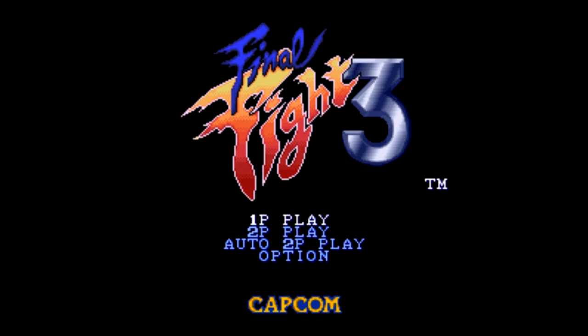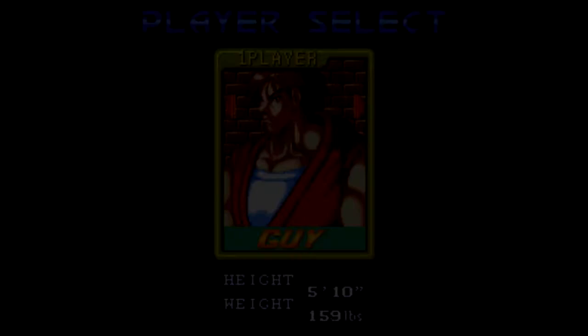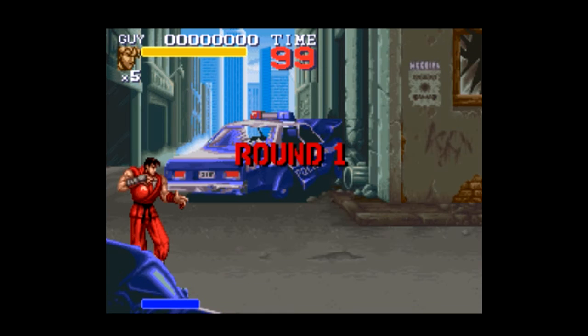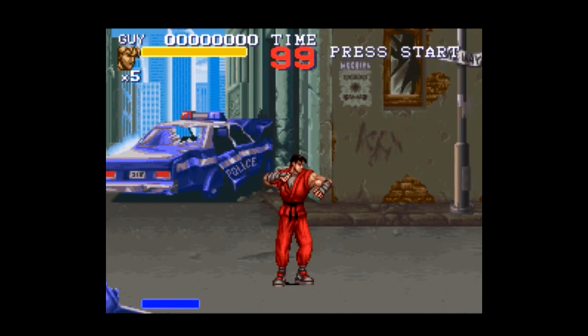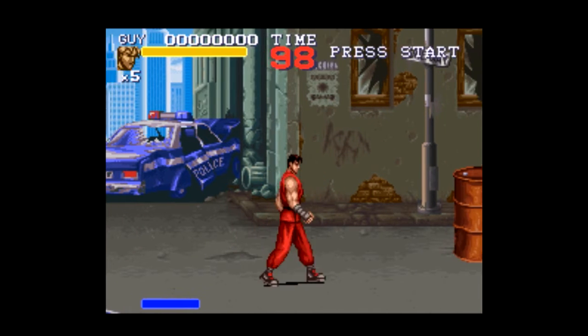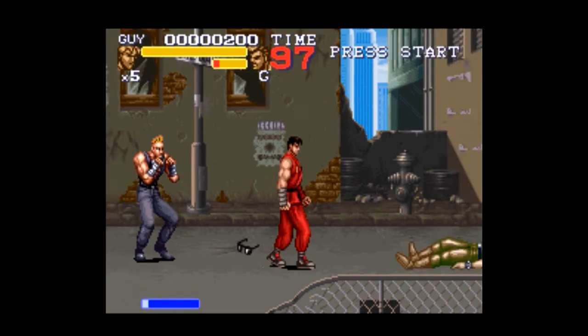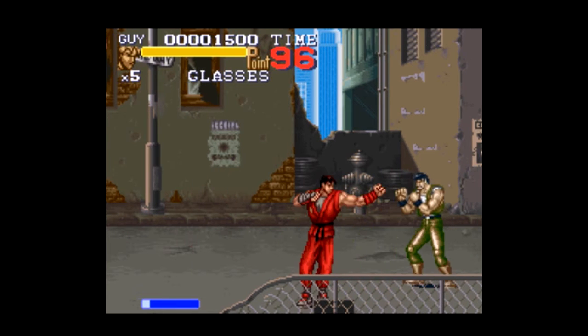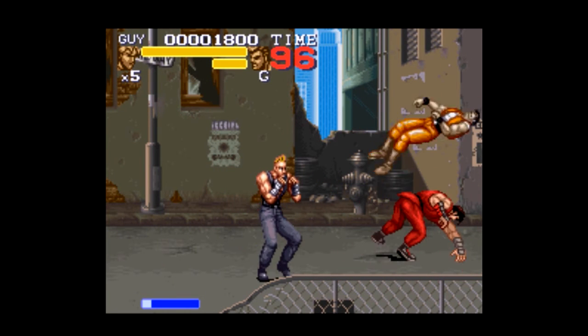Hagar is the mayor of this city called Metro City and he's about to go beat up his citizens. No, we're playing as Guy. Let's see if these controls are set up. You're Ryu. No, he's Guy — he's much cooler than Ryu. He looks exactly the same, except lankier. He does look a little lanky in this sprite. He looks more tough in Street Fighter Alpha and in Street Fighter 4.